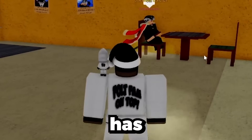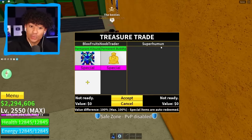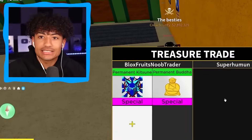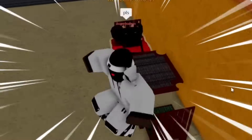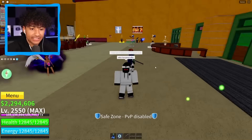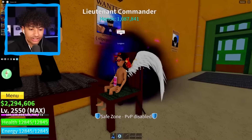Time to server hop. New server — permanent kitsune and permanent Buddha. Your name is Superhuman so hopefully you got some super fruits. Did this guy just ready up without putting anything? He's trying to get a free permanent kitsune and free permanent Buddha — heck no! I have perm kitsune and Buddha fruit — who has a good offer? Is anybody gonna type? What is this avatar — yo, put some pants on! Why does he have a rat on his shoulder?